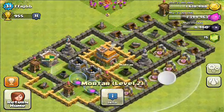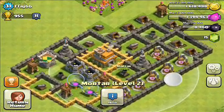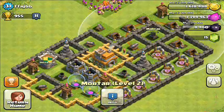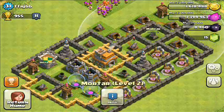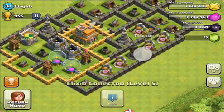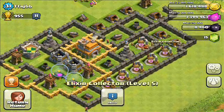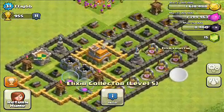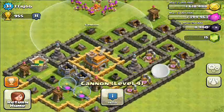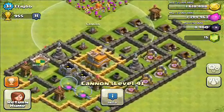This wizard tower and this mortar are really well placed. The mortar should always be centralized in your base. This one's a little bit exposed, so the first thing I would say to do is switch places with this collector and this mortar. Another thing is it's not really necessary to wall the collectors in. For example, you could move one of the collectors outside and move the archer tower and the cannon in, because defenses that aren't behind walls are very easy to get to, and the defenses are your priority to protect.